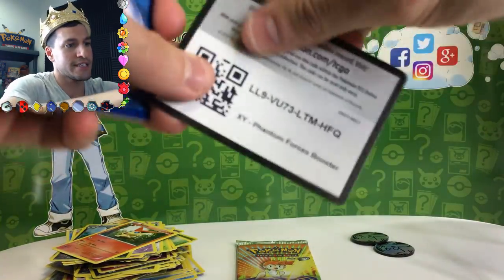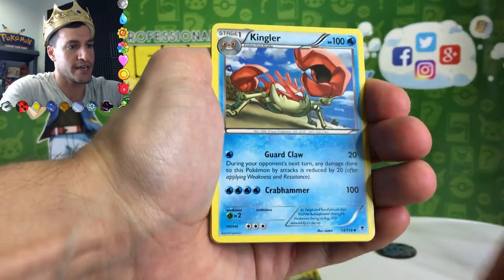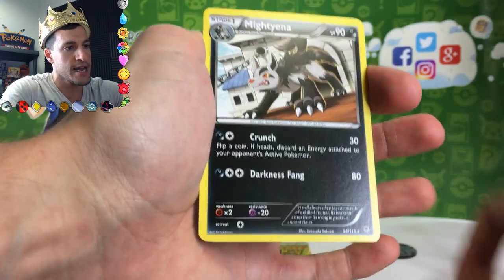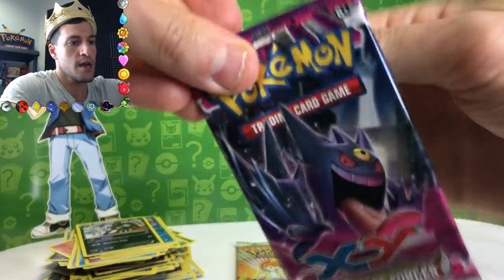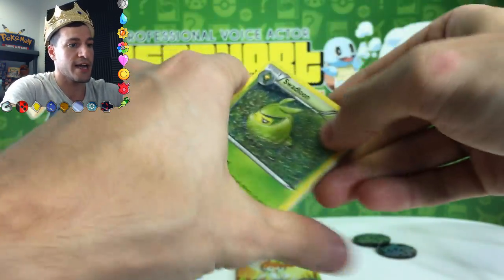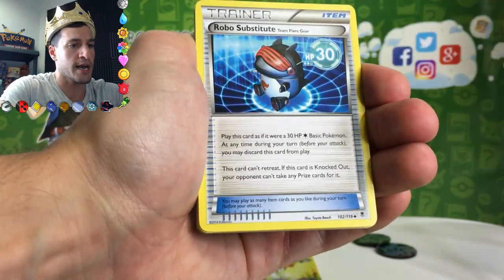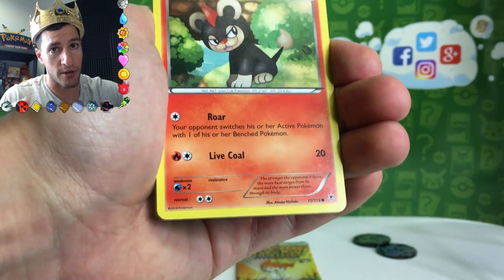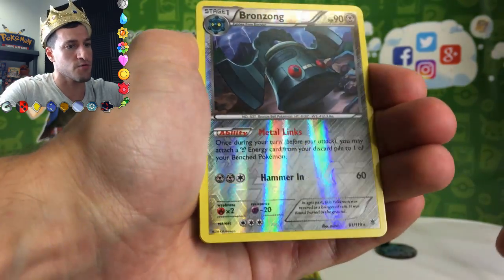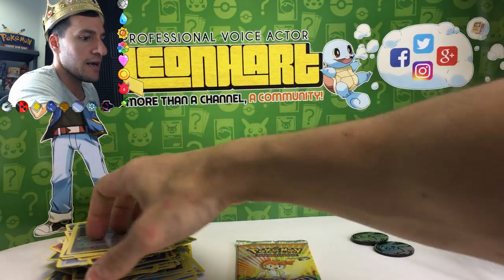I'm going to get through these packs a little faster because I want to get to the first edition pack. Steel Shelter, Target Whistle, Kingler, Moonfinna, Nut, Purrloin, Helioptile, Frillish, Kingler, and a Mienshao guarding a castle — I think that was the castle from Legend of Zelda Ocarina of Time — non-holo rare. I don't care what we get in any of these packs because we got a vintage pack. Probably worth like $25 since it's first edition. Reverse rare — very nice — and a Goodra holographic card. Not too shabby.